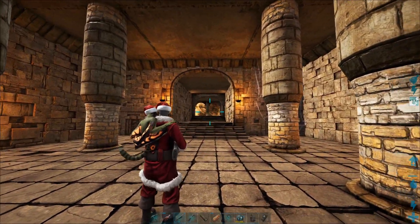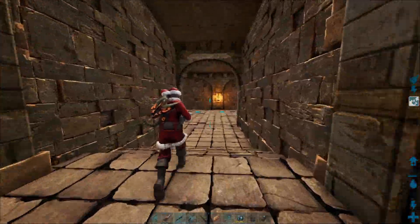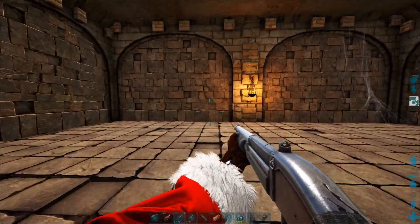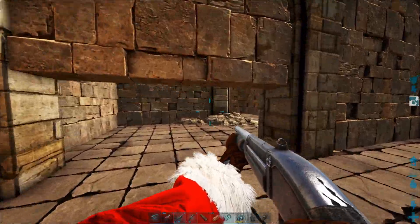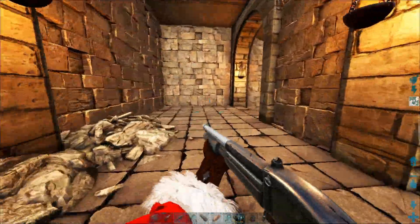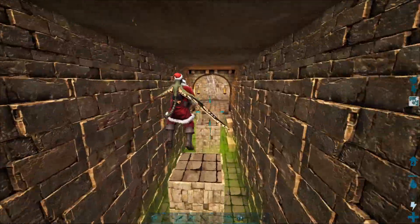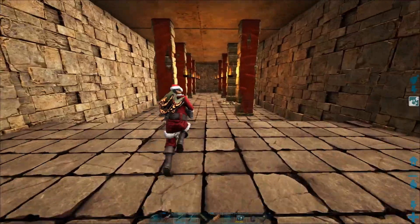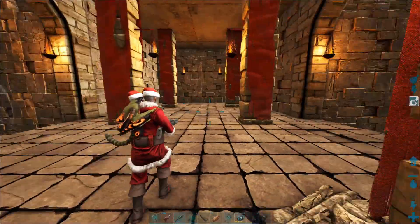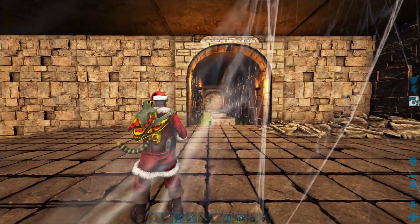You're in the main room here — this is where you entered from outside right behind me. What you're going to do is head to the right first, and straight ahead there is a button. Press that and it's going to open this wall right here. Head in and quickly jump across the gas pit with your Sinomacrops or grapple across.